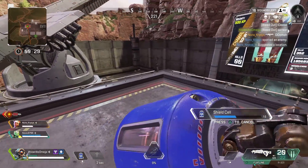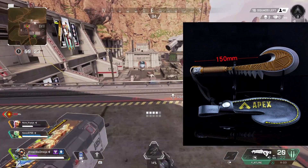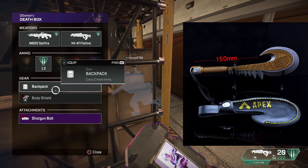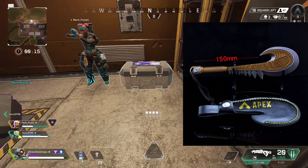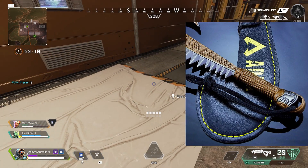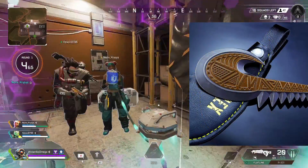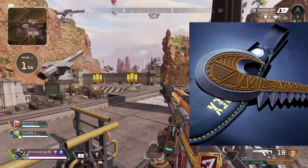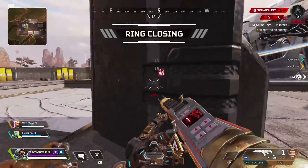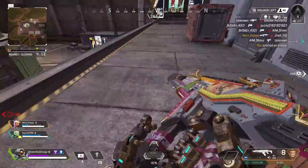Next up, we actually have a replica of the weapon that Gibraltar uses whenever he does his finishers. Many people were speculating that this was actually going to be Gibraltar's heirloom, and I wouldn't be surprised if it eventually does become his heirloom because it's already used in many of his banner poses and a lot of his finishers. This is a really cool design and it's also only $23. A lot of the other heirlooms on these videos are much more expensive — somewhere close to $70 or $80. It's only about 15 centimeters, but it's definitely a cool display prop if you wanted to have something hanging up in the background.